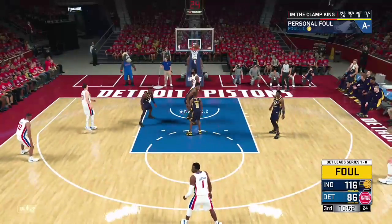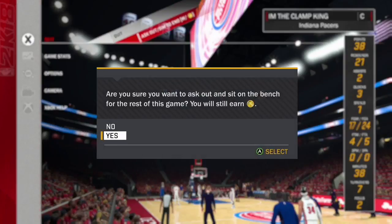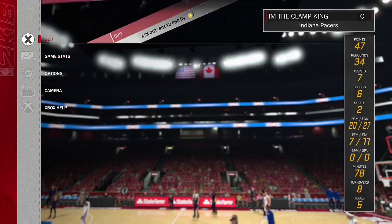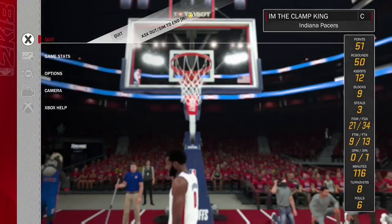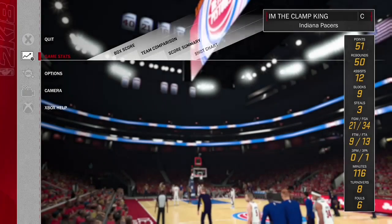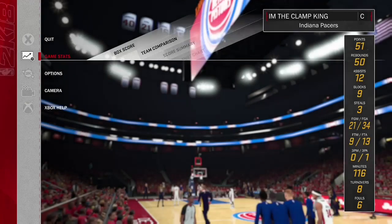Now that we're after halftime and up or down by at least 11, pause the game and go to Ask Out. Scroll down to where it says Yes, and when you click Yes — hitting A on Xbox or X on PS4 — immediately hit the Start button on Xbox or Options on PS4 and spam it rapidly. Keep pressing Start, Start, Start really fast right when you hit Yes. As you can see, it keeps bringing you to the menu and your guy keeps playing more minutes and scoring more points — I went up to 51 points, 50 rebounds, 119 minutes played, and 12 assists. Your score and VC keep going up until you hit the limit, then just actually ask out normally.